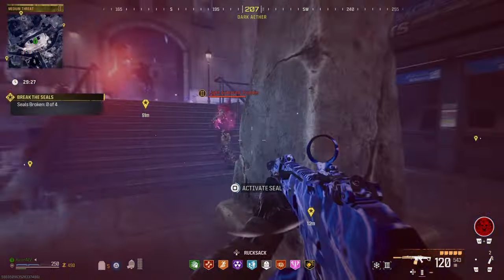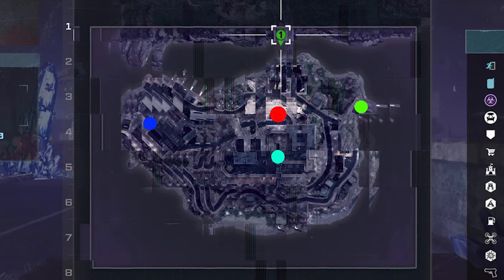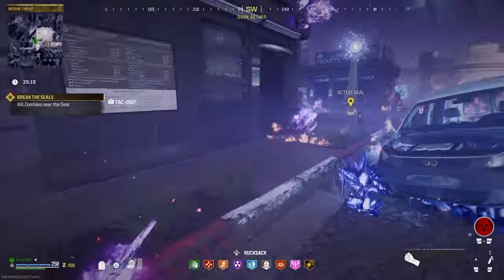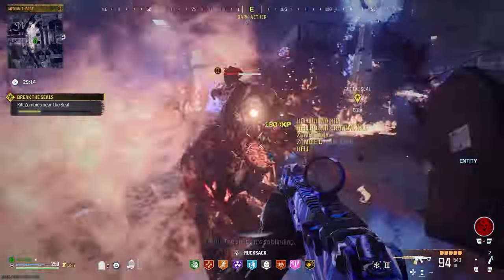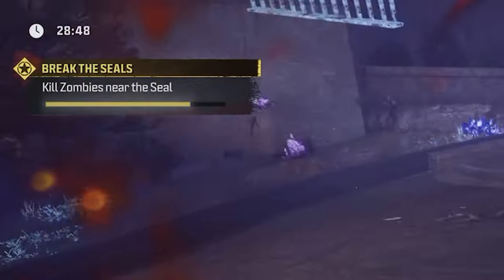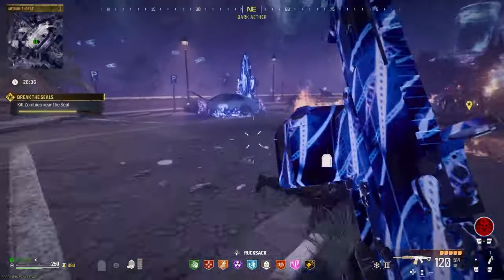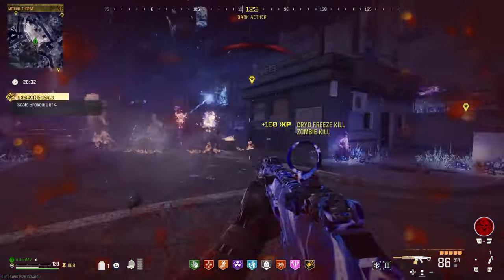Once here, you will be tasked with activating four obelisks at these locations on the map, each one having one of the ammo mod icons carved into them. Once activating these seals, you will need to feed them by collecting zombie souls by killing them near the obelisk. Once you fill the bar on the left side of your screen, the seal will explode, revealing a quest item that we will track down later on in this easter egg.